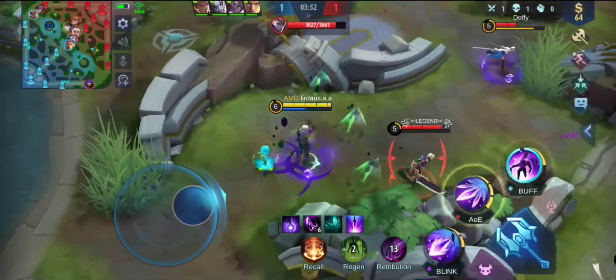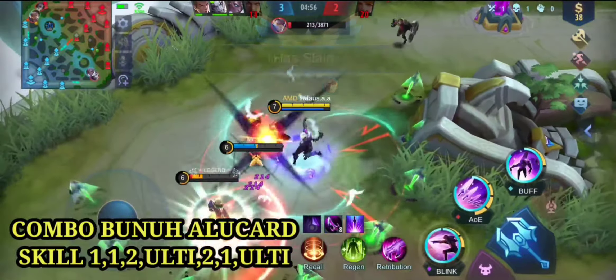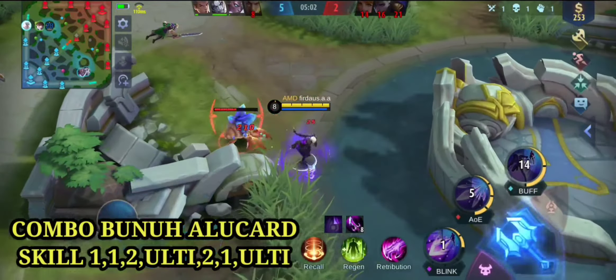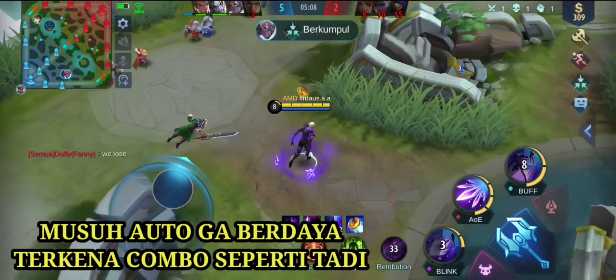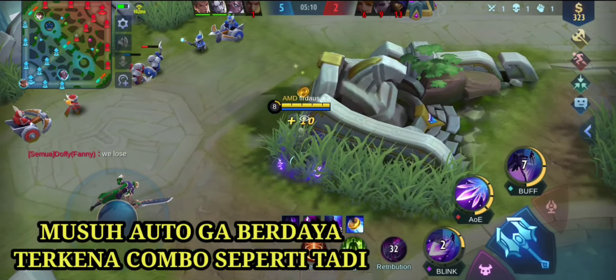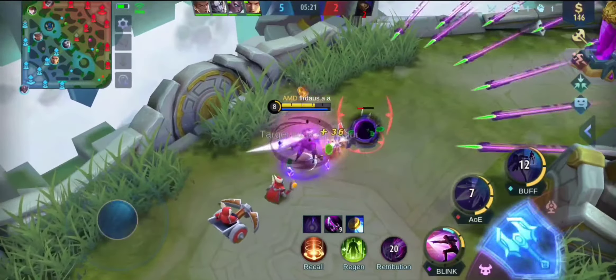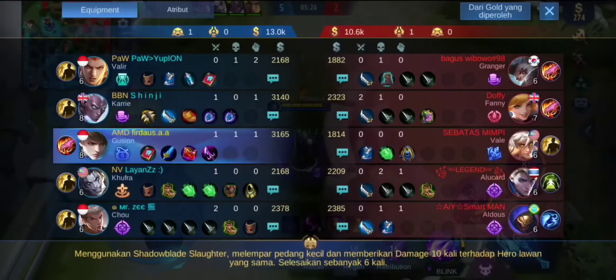Karena saya telah men-survey dari leaderboard top global, kemudian dari mantan pro player dan pro player terbaik. Disini kita kombo, kita dapat lagi kombonya. Kita melihat dagger-nya itu sangat istimewa, apalagi kita menggunakan skin Epic Gusion - lebih mantap lagi efek-efeknya. Disini saya sedikit melakukan kesalahan - skill 1 sudah masuk ke badan dagger, dagger-nya sudah masuk ke badan si Granger, tapi saya salah pencet ke ulti menjauh.